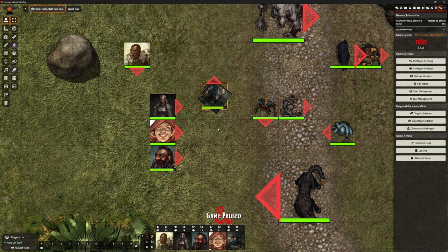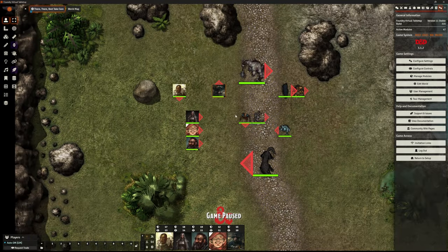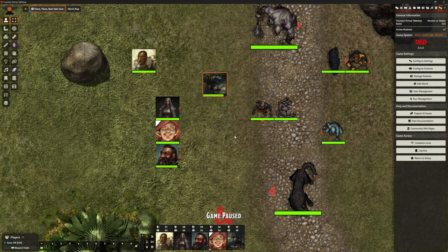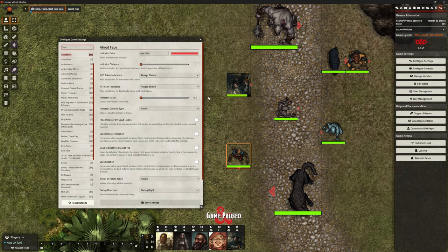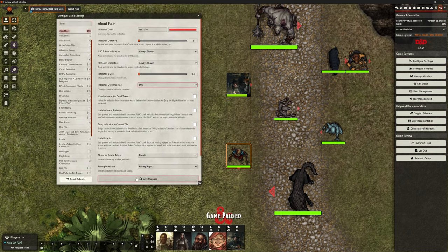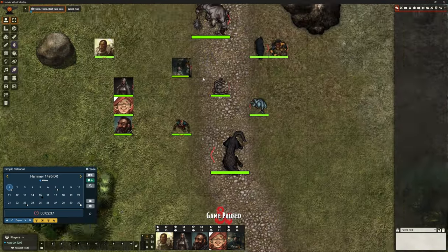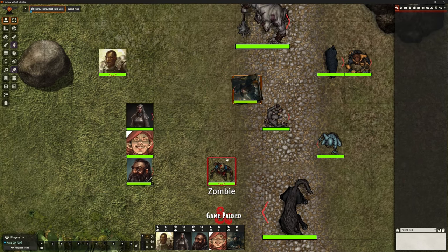How big do we want the indicator? We can make them huge — probably a little too big. Personal preference. We can also make them tiny. For things like the zombies and the were-rat, because you can see from the token which direction they're facing, you might just want them really small since the token is moving as well. We can also change it between an arrow and a line. It's going to update for everybody. So we've just got a different type of arrow — it does exactly the same job, just a line arrow rather than a pointy one. Totally down to you.